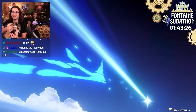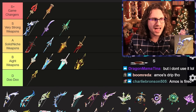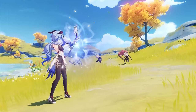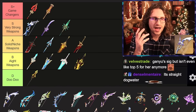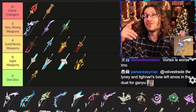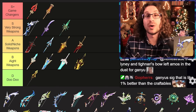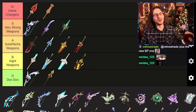Next up is Amos' Bow — Ganyu's signature weapon, also part of the standard banner. Straight up, this weapon has been power crept. It was kind of strong at the time but aged pretty poorly. It gives charge attack bonus and attack — that's it. Ganyu has better weapons for every single one of her popular teams. For Freeze Ganyu, Polar Star is better. For Melt Ganyu, Hunter's Path is the weapon. Amos' Bow isn't even best in slot for the character it was made for. The craftable and battle pass weapons for Ganyu are pretty much better than Amos' Bow. I've got to put it in doo-doo.